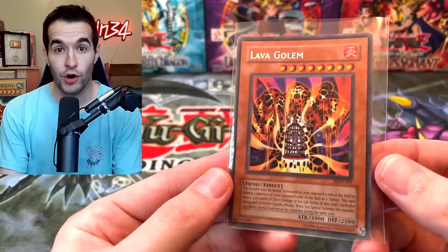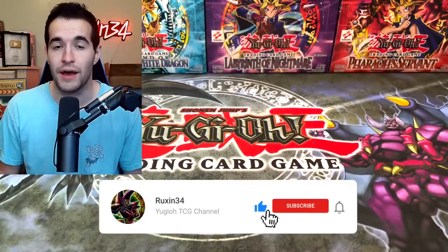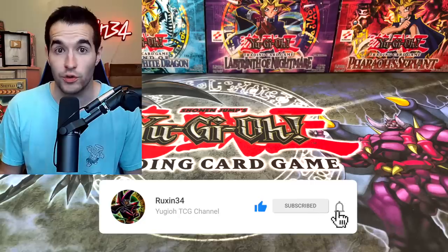What's up guys, we're back with another epic video. Today I bought more first edition blister packs, but first we have a quick giveaway. I'll be giving away this Photonic Guardian Lava Golem. All you have to do is like this video, be subscribed, and let me know what you think about this package that I bought. There's some really cool stuff inside.